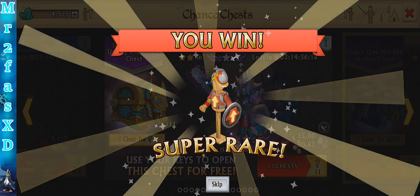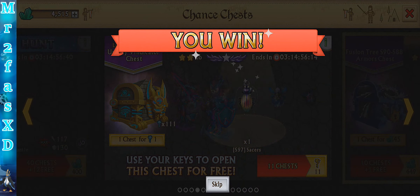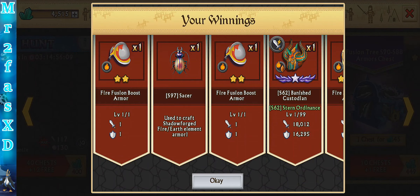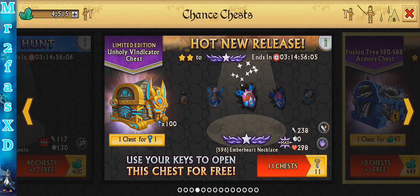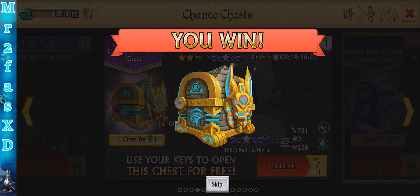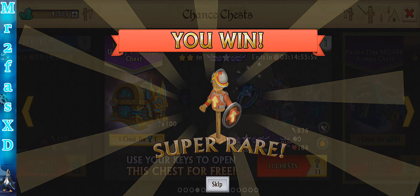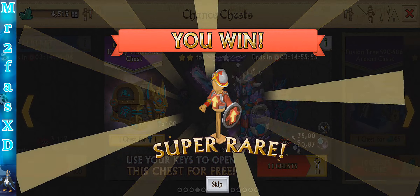Some of these Shadowforges look pretty sick. Negated Conjury? That one looks pretty sick. Ember Heart Necklace — that's not the one I need, but I mean, I'll take it anyway.